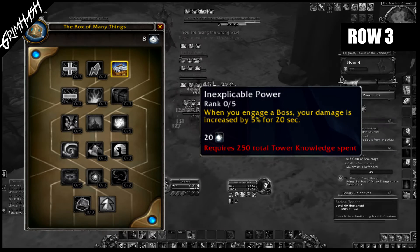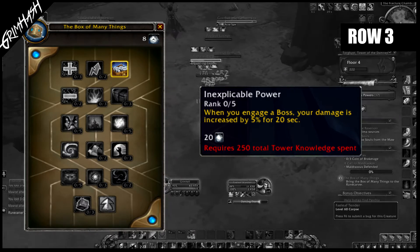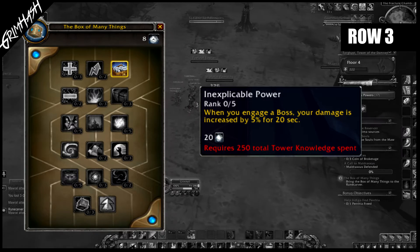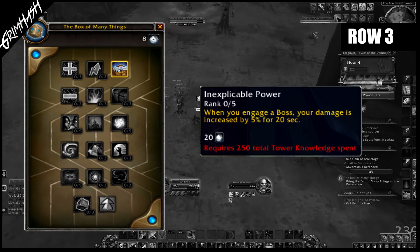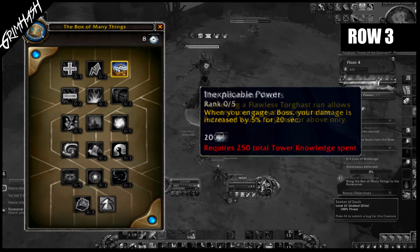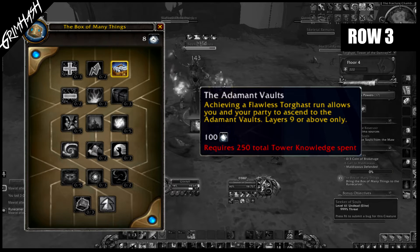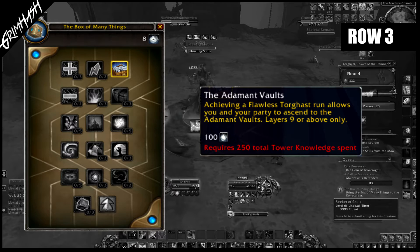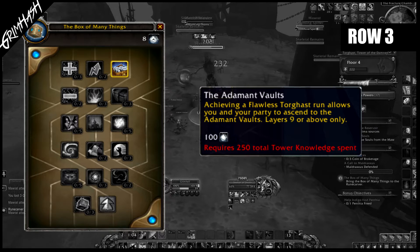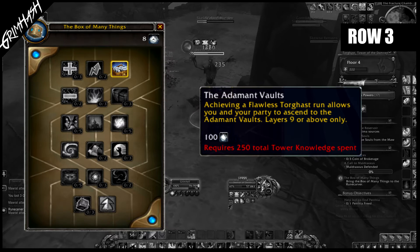Inexplicable Power: time to gain some damage. When you engage a boss, your damage is increased by X percentage for 20 seconds. This has a five-slot upgrade and costs 20 knowledge. The Adamant Vaults — should you achieve a five-star run, you and your party shall gain access to the Adamant Vaults. This can only be done on layer nine or above. As seen in my previous video, it was actually a bug that you could go in on pretty much any layer and there was a chance when you walked through the exit portal you would just go and see the Adamant Vaults — so I have actually been in there.